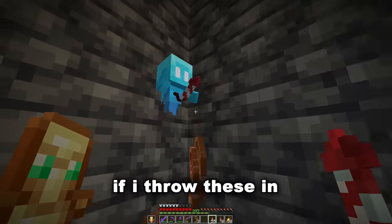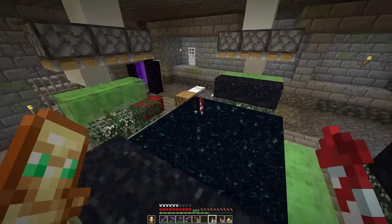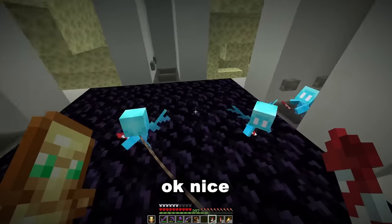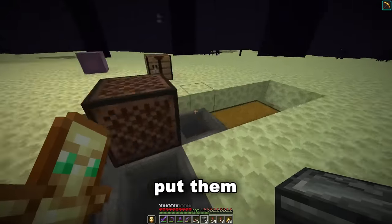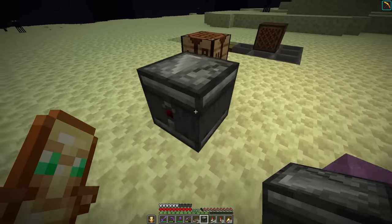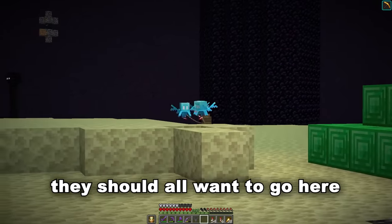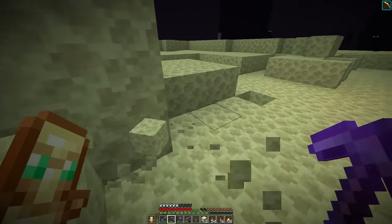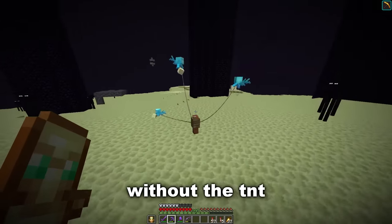Let's try and get these guys into the end — if I throw these in... yes it works! They're all here. We just need to do one final thing — get observers put like this, some redstone, and they should all want to go here and drop the endstone. Three pieces of endstone — perfect. Let's try this out without the TNT.